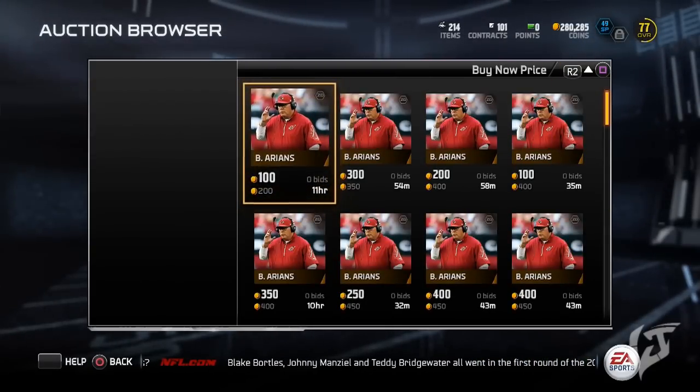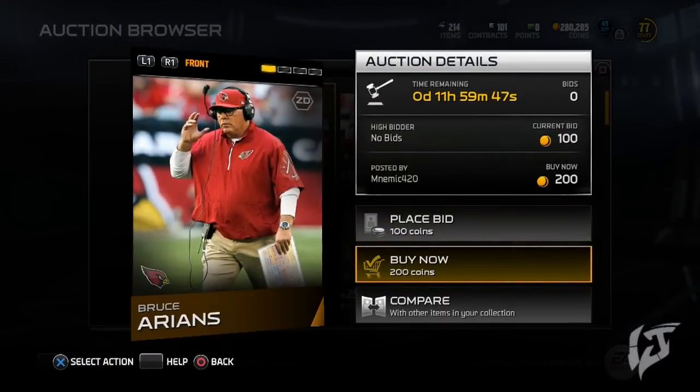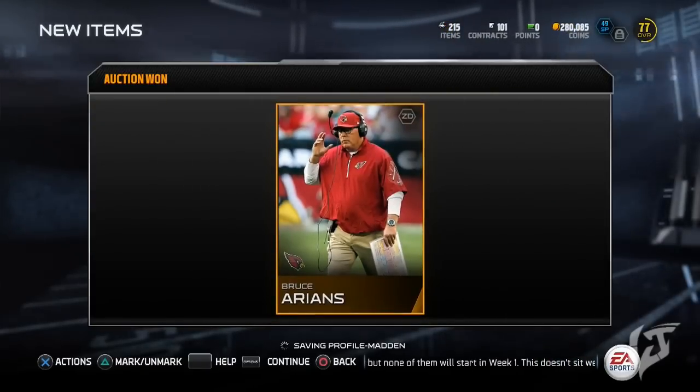Depending on how many coins you have, maybe you want to be a little bit more lenient. I have a little bit more coins, so if I see a coach for 200 coins I can just go ahead and buy it out. It's going to be more lenient depending on how many coins you have.